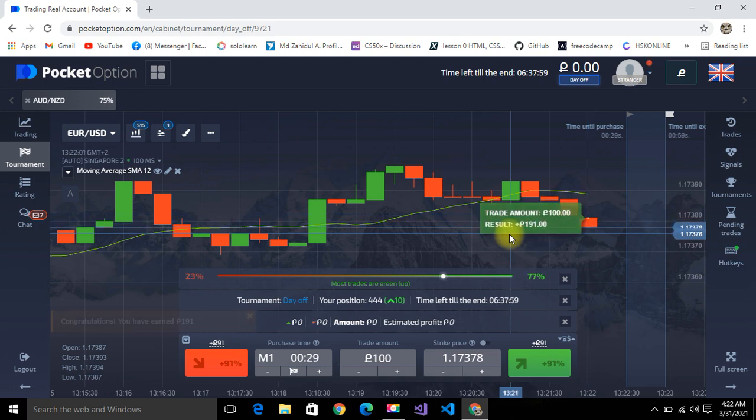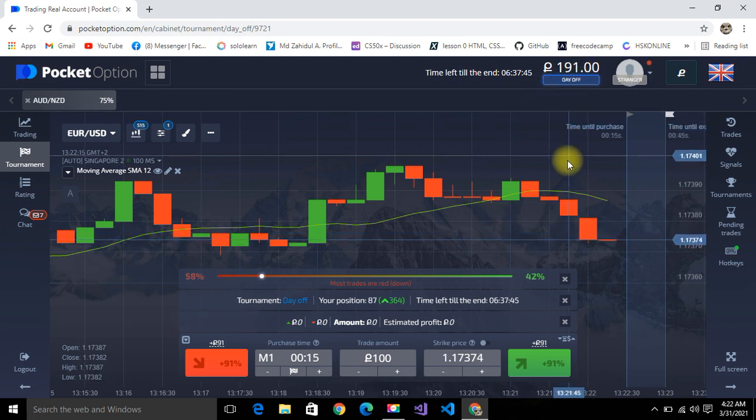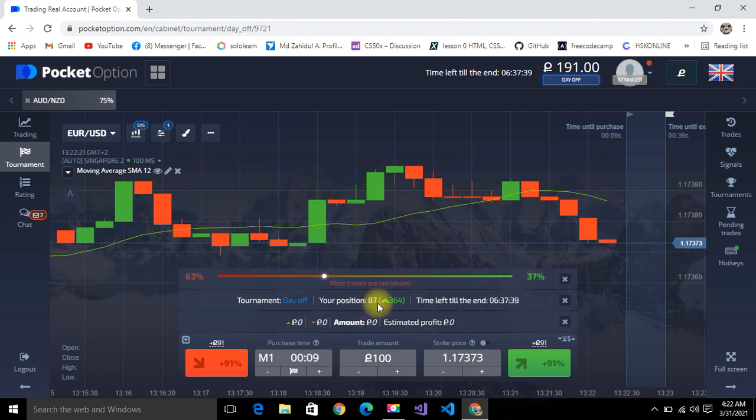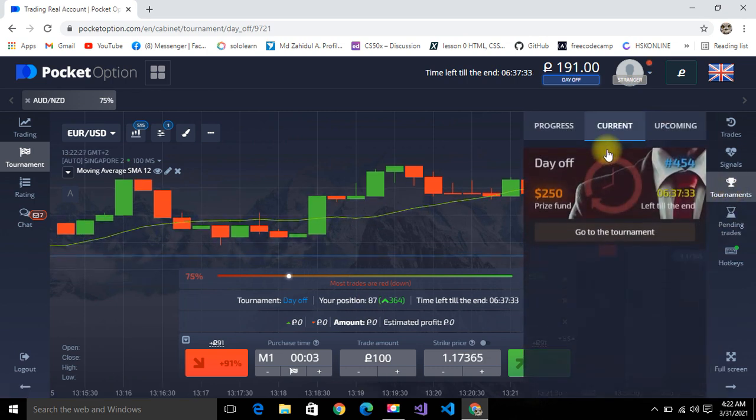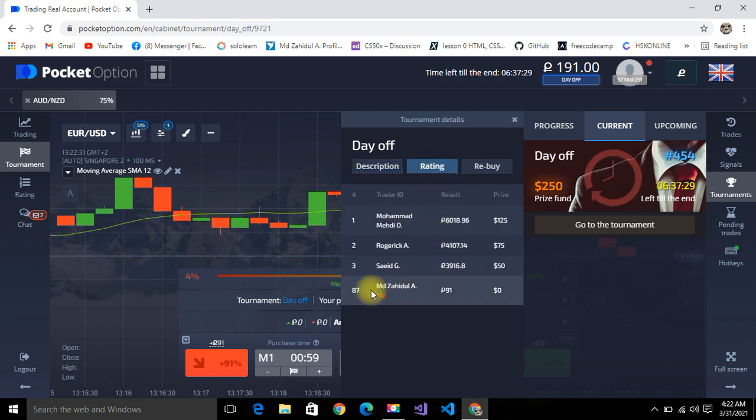Well done! I won the first trade — I got 191 points. Look at my balance: started with 100 and now have 191. That's really good. My position is now 87. I check the tournament ratings and I can see I'm at position 87 with 91 points.